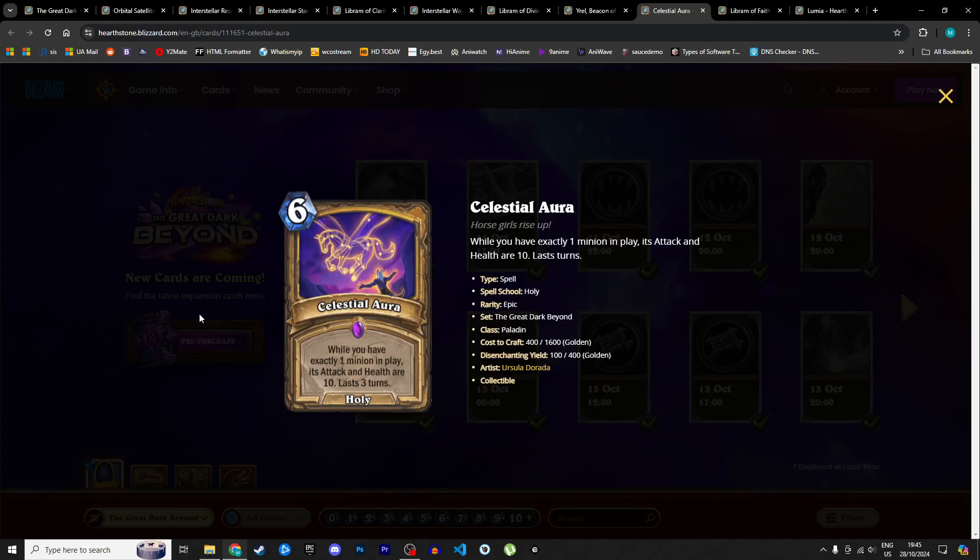Next is Celestial Aura, a 6 mana holy spell: while you have exactly one minion in play, its attack and health are 10. Lasts three turns. I have mixed feelings about this — it doesn't fit what we've seen for Paladin. If you're committed to Librams you want to build a board, not have just one minion. Even if you do have one minion, paying 6 mana for a 10/10 effect that disappears the moment you summon another minion is not great. Paladin likes to go wide and buff multiple minions, not focus all buffs on one. I'm giving it 2 stars in Standard and 1 in Wild.